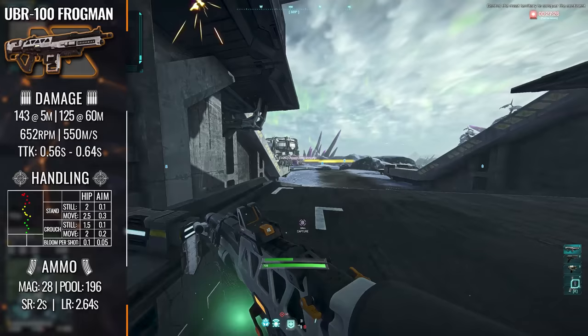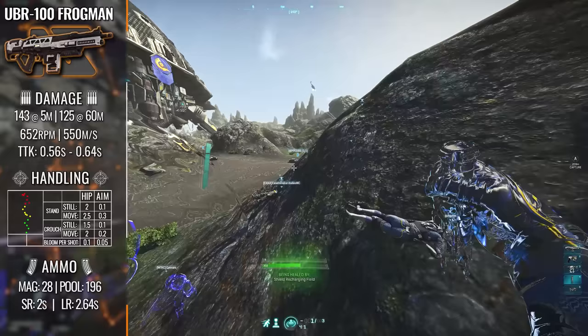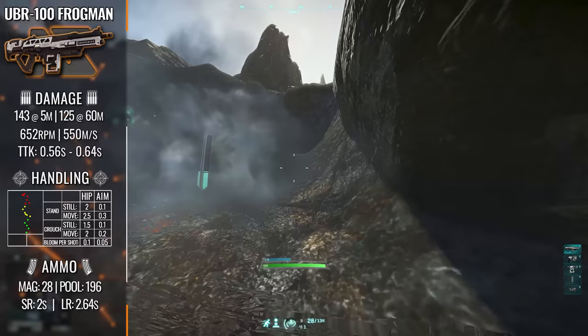A 5m maximum damage range is really appalling for any automatic weapon. Most SMGs even are known to outrange these weapons in the maximum damage distance category. To make it clear, that means you can only score a 7-shot kill within 5 meters. So beyond barrel-stuffing your opponent, your weapon is going to feel a little bit more sluggish to use. And when we throw in the 652 rounds per minute fire rate, or 10.86 rounds per second, things don't get any better for the lethality of these weapons.